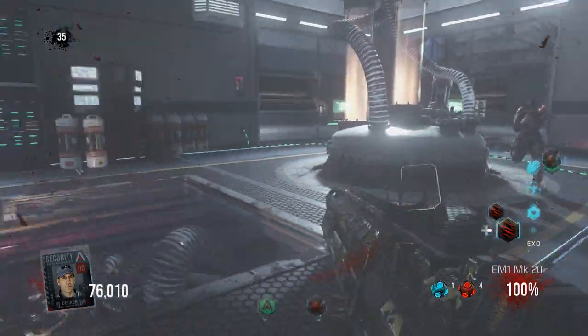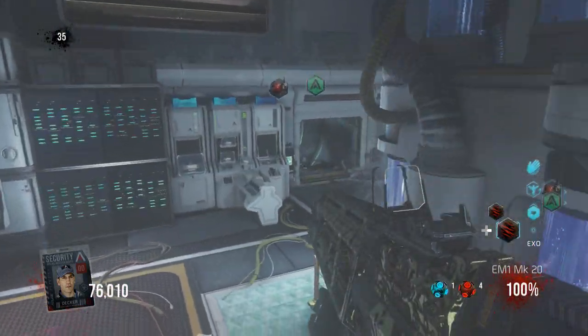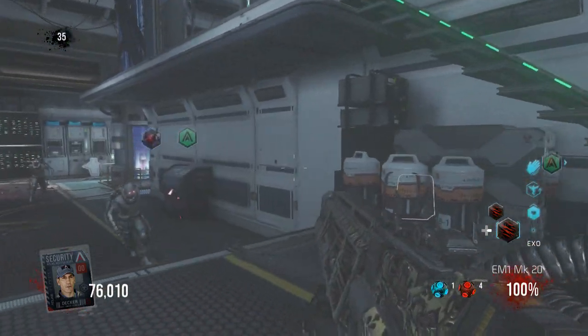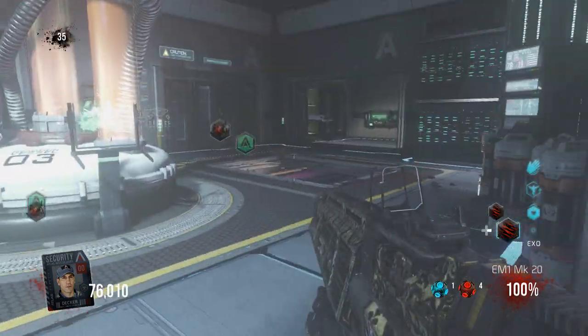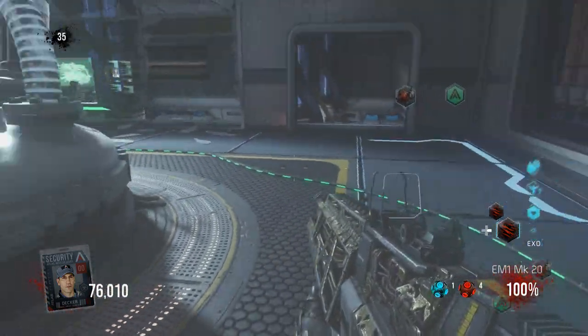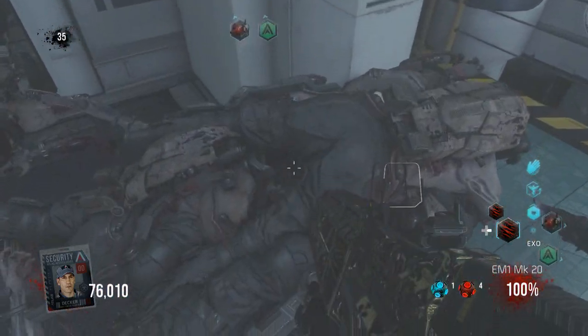Yo guys what is up, it is Nick and today I'm going to be showing you how to get up into the morgue glitch over here. There's also another glitch in the morgue that I will show you guys, but we're going to be getting up into this one. I suggest you get camouflage for later on, such as round 35 that I'm on now, just in case you fail to do it and the zombies bleed out.